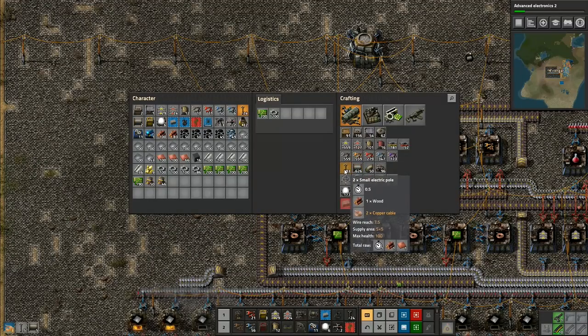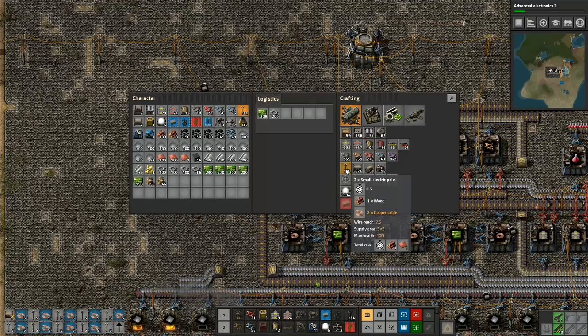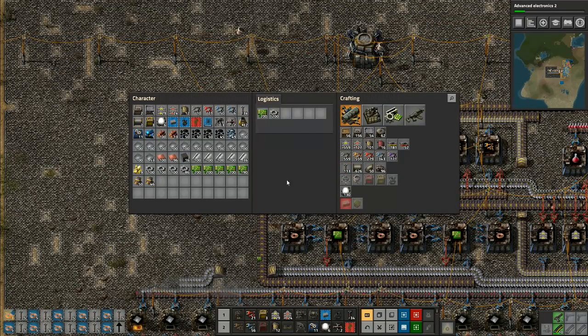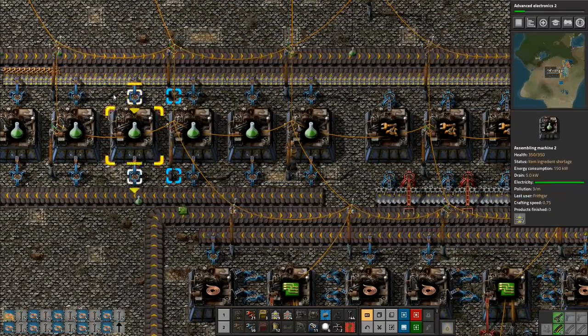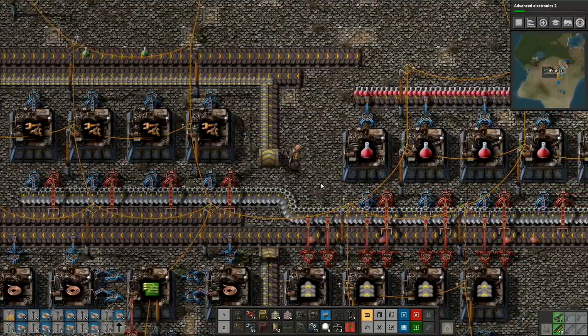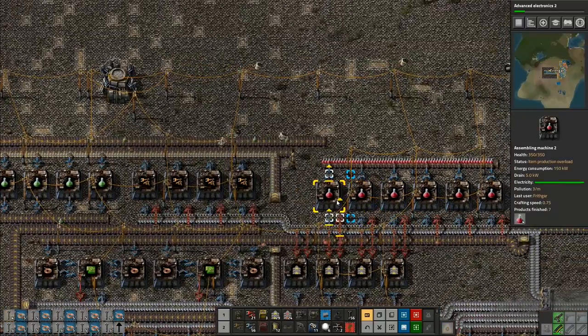I'll go back in here and I want to make a few more — oops — sets of pipes being made there. I don't want to be making pipes, I want to make several more of the small electric poles. So there's our green science packs, and what we're waiting for is the inserters — the inserters are currently the issue, we can't make any inserters.